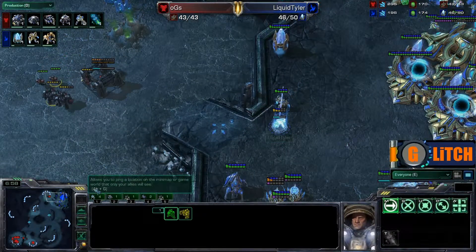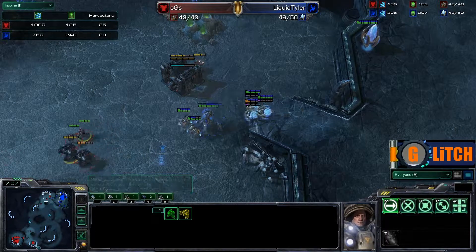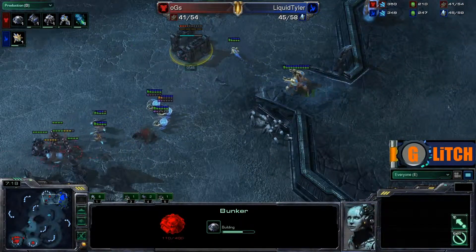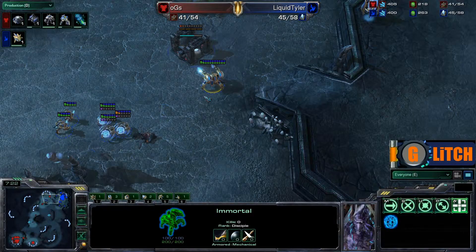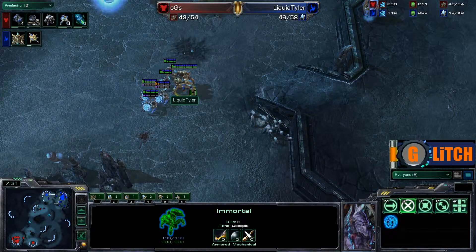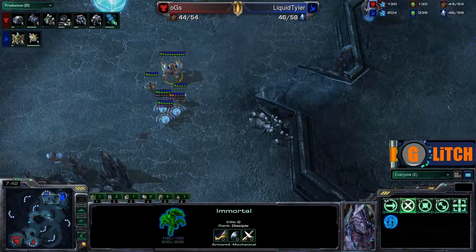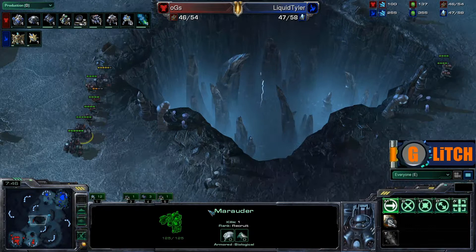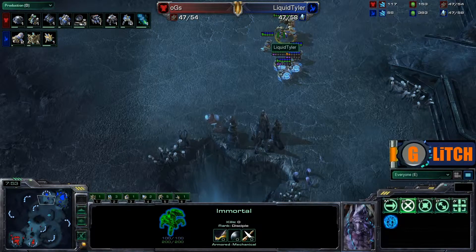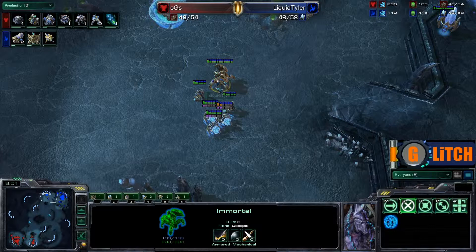That probe is taken out, and Liquid Tyler is not going to be expanding any time soon. Liquid Tyler is up a little bit in Harvesters, 29 to 25. But very shortly, Ensnare is going to be on two base. Looks like Liquid Tyler is going to move out and try to break this contain early on with this early Immortal. I like this play — I'm a big fan of early Immortals. Immortals are very, very good units in the early game. In PvT, those Immortals can absorb massive amounts of damage and really reduce the damage from those Marauders, which serve as the tank unit in early game Terran matchups. They also do very well in PvP against Stalkers.